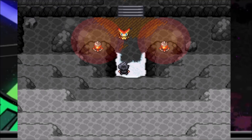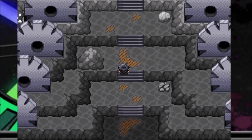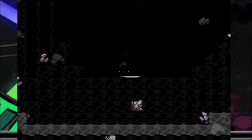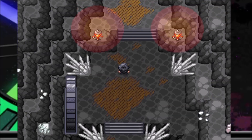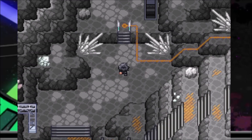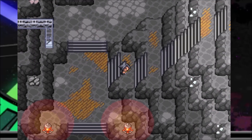Oh, it's a Victini! He's off. I guess we just chase it — it doesn't have the aura around it so it's not going to be an anomaly battle. We probably just have to chase it down.